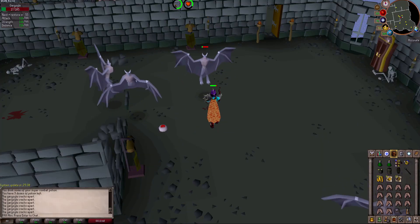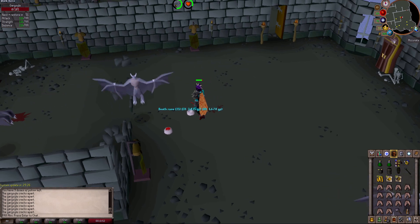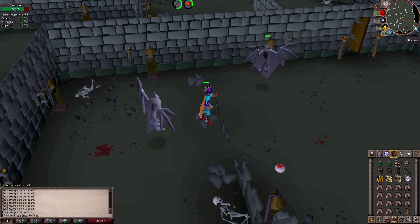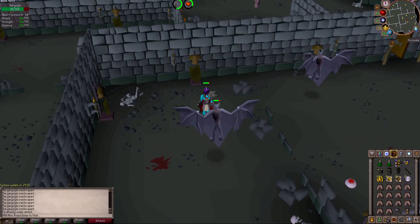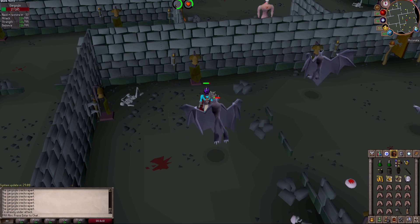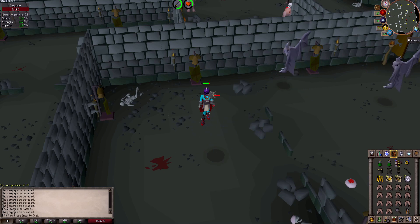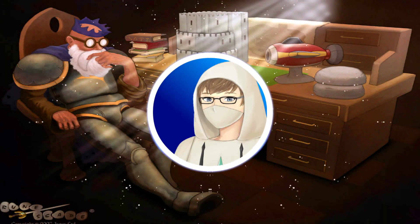To fight gargoyles, just left-click attack. Either your character will automatically smash them because you have Gargoyle Smasher unlocked, or you'll click your rock hammer on them when they're at 9 HP or lower. That's it — that's how you slay gargoyles. Rinse and repeat. My name is Shagamuffin, I do have a Discord server if you'd like to join and talk directly. Anyway guys, I'm signing out — I'll see you next time.